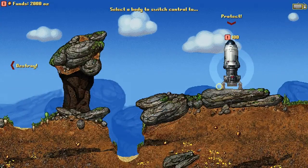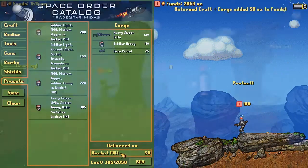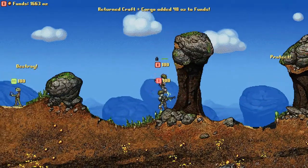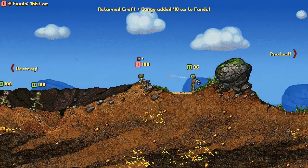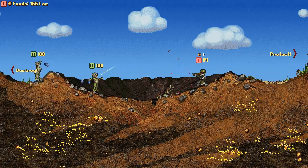Cortex Command has released its final test build. That is to say that the next version released will be 1.0 and considered a full version of the game. It has been 11 and a half years since the Retro Terrain Engine used for Cortex Command was first conceived. Everything in the game is destructible.